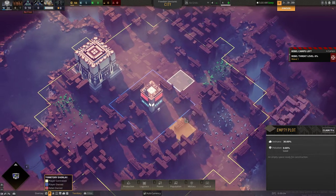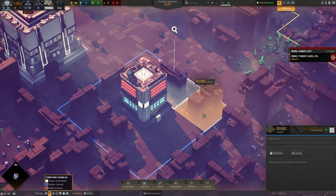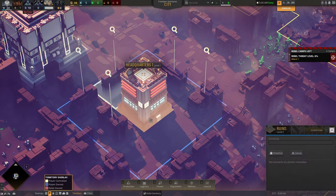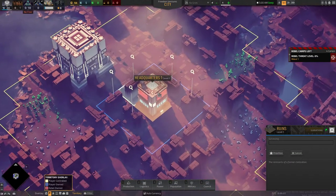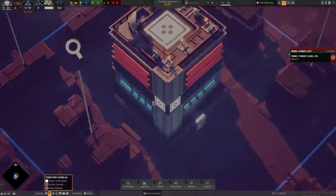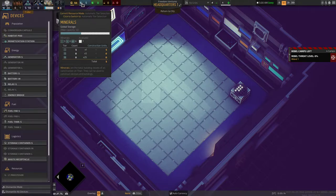First thing we want to do: there's an empty plot over here and we want to go to these ruins and survey them. I'm just going to use the shortcut — press V over here. I'm going to unpause the game. Now that we have our surveying going, we want to go into our headquarters. A general rule of thumb: minerals are used to build buildings inside, isotopes are used to build buildings outside — or more specifically, isotopes are used to construct high-end buildings.